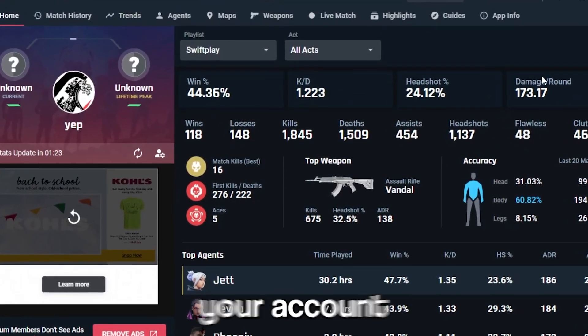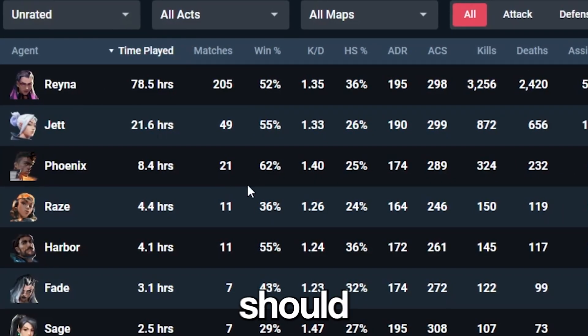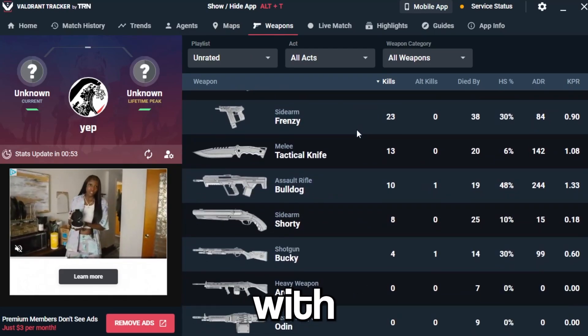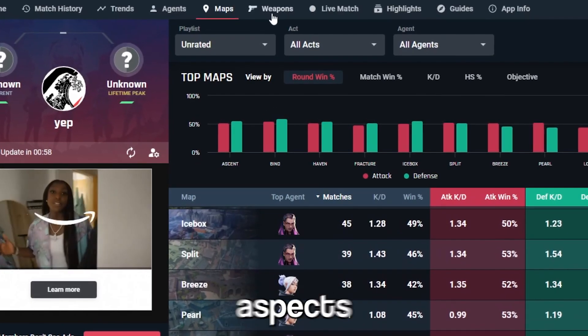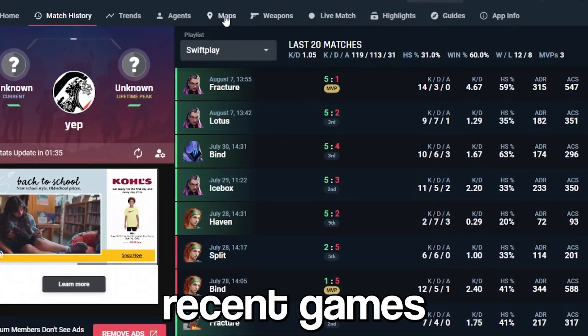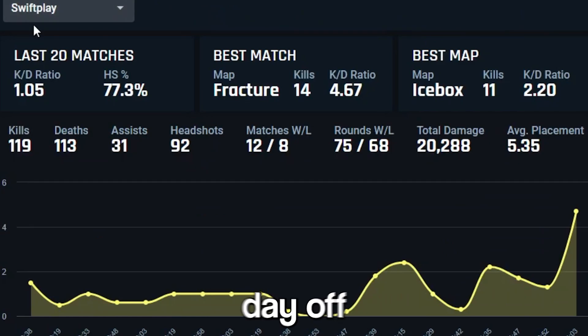You can also check your lifetime stats for your account including your agents to see which agents you struggle with and should possibly avoid, which weapons you aren't the best with and should try to improve with, and even what maps you need to work on or that you are best at. All of this info will give you an insight on which aspects of your gameplay need the most work. It even has a match history tab to show you all of your recent games so you can visually see if you are having an off day and should possibly take the day off.